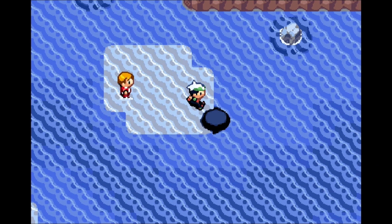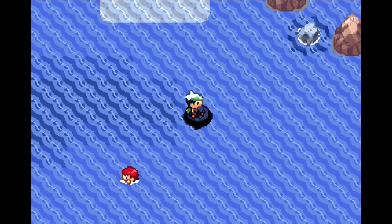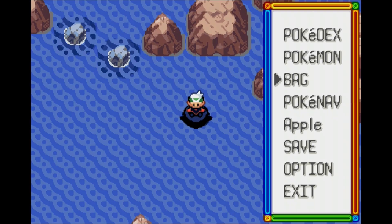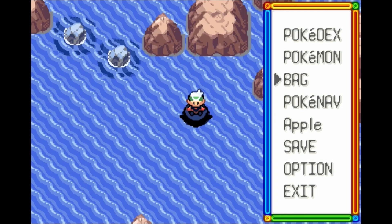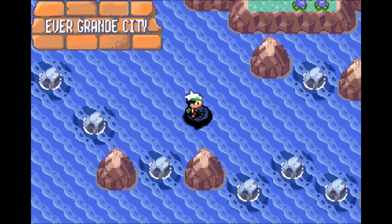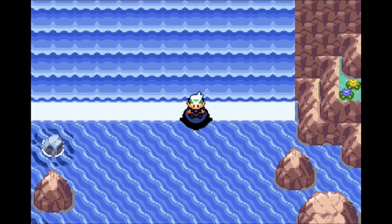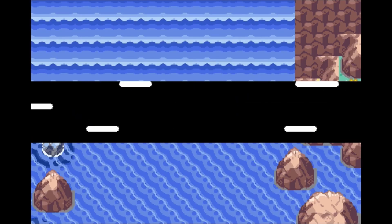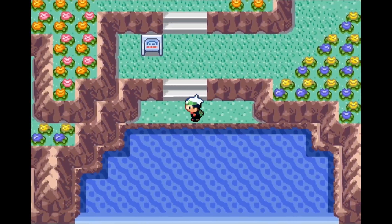Here we are — new territory! Entering the final stretch of the story of the game. It's been a long time coming, folks. We've made it to Evergrande City! You'll notice there is a gigantic waterfall in the way — if you try to go up it'll push you away, but if you interact with the waterfall, Nancy can raise us up very slowly.